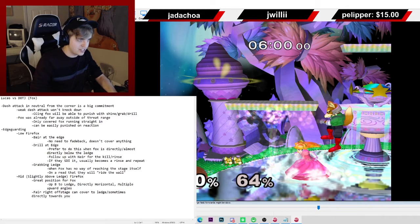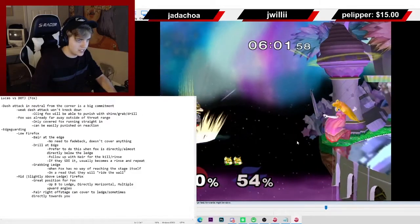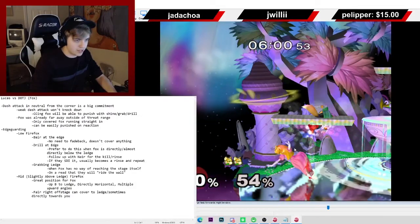You basically have to ground yourself and punish with a rising up air. You'd have to fall back and assume he's going to up B — falling back is reading that he's going to stay to the platform — then hit it with a rising nair or rising up air to set up a combo. Up air is probably a really good option since he's at 54%. The nair we did here isn't going to cover any of those options — maybe a Firefox directly into you if you're lucky — since nair doesn't have as good a range as fair, which is slightly disjointed.